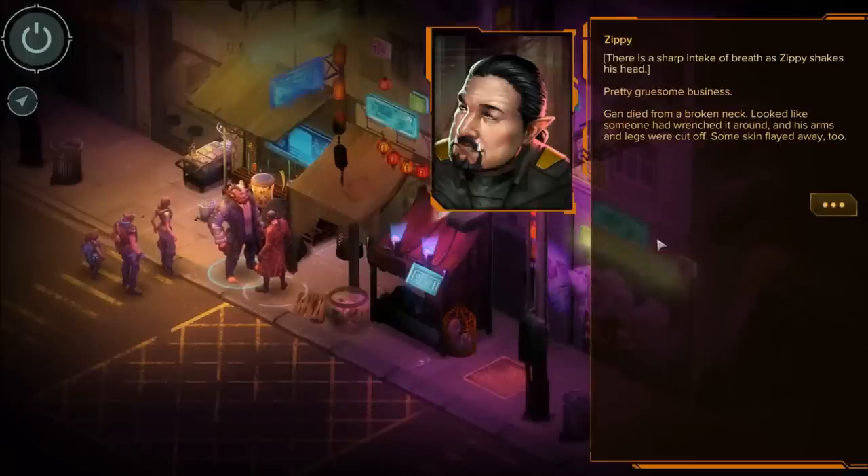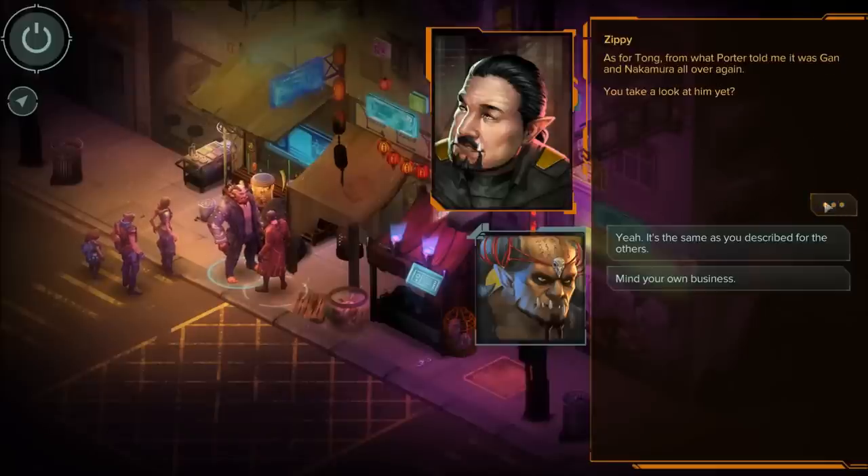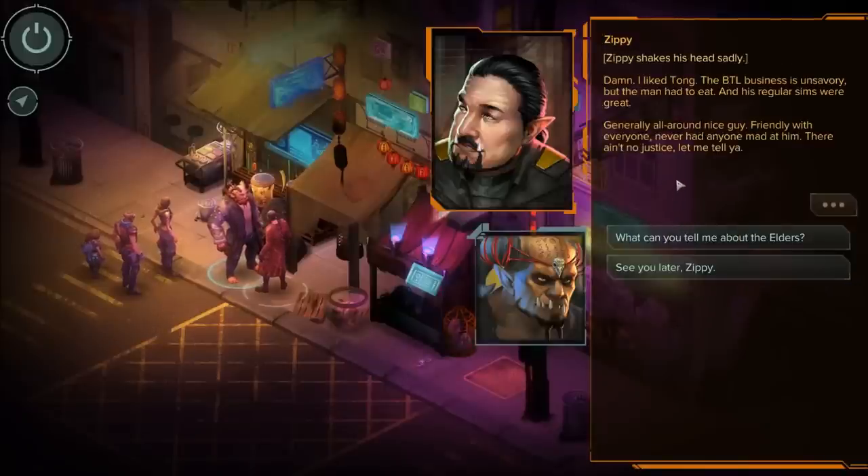'What are your thoughts on the murders?' There's a sharp intake of breath as Zippy shakes his head. 'Pretty gruesome business. Gan died from a broken neck — looked like someone wrenched it around — and his arms and legs were cut off. Some skin flayed away too. Nakamura had his throat ripped out by someone with pretty sharp teeth. At first I thought it was a devil rat, but the teeth marks were from something with a humanoid jaw. As for Tong, from what Porter told me, it was Gan and Nakamura all over again. Damn, I liked Tong too.'